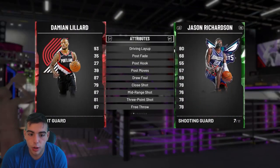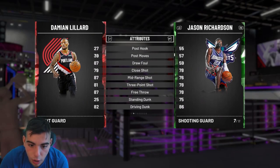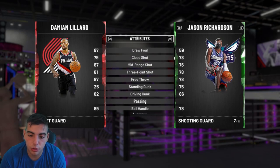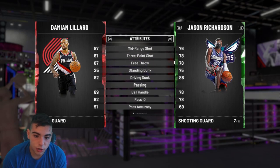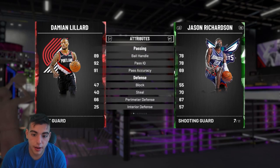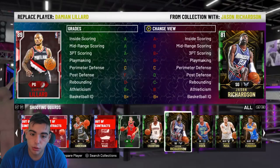Next up, Jay Rich. Jay Rich always could shoot, always could shoot the mid, always could do layups — and he can dunk. This Jay Rich card is filthy. One of the best budget cards in the game for Emeralds, especially for only three tokens. You can't go wrong. His handles aren't bad, his passing isn't bad, and his steal's not bad. He's a really, really good budget card. Highly recommend you scoop him up.